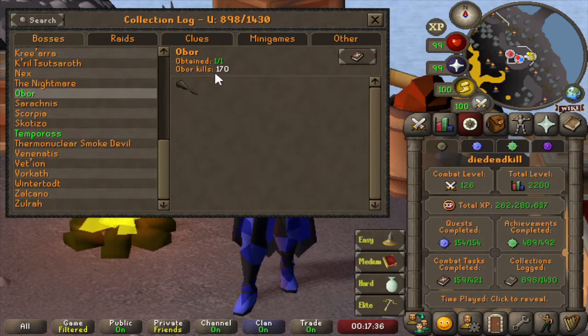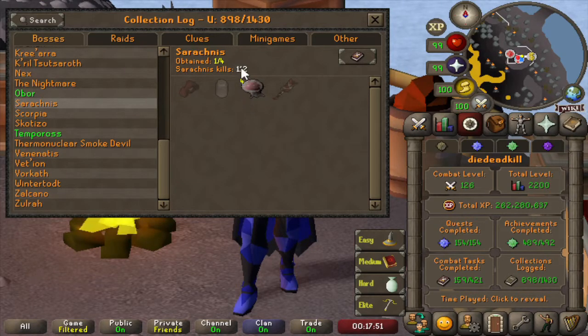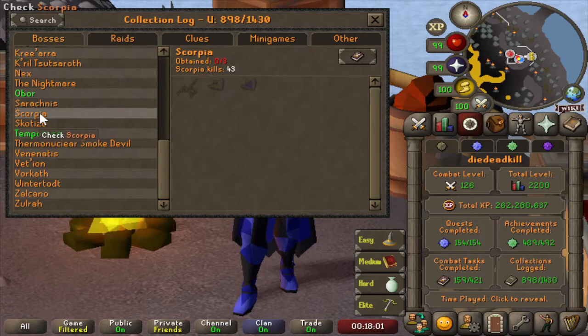For Obor we have the Hill Giant Club, pretty much finishing Obor in 170 kills, which is a bit above the drop rate of the club. Then Sarachnis — only 112 kills and only 4 Sacs, which is fairly normal, and no Cudgel yet. On to Scorpia — 43 kill count and no drops. Skotizo then — we have 41 kill count, we don't have the Dark Claws which is one of the most likely drops to get from here, but we did get the Dark Totem which is actually one of the rarer items. The Onyx isn't from here but from Zulrah.